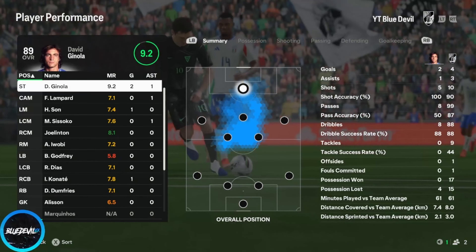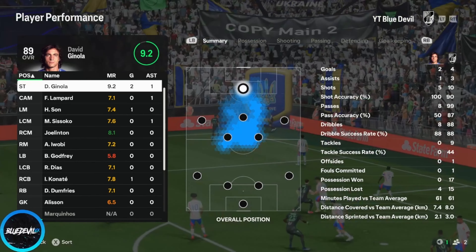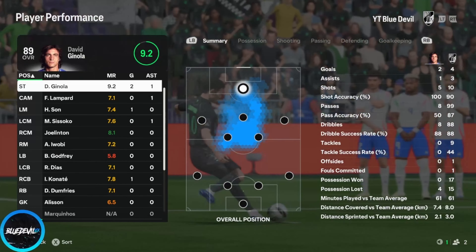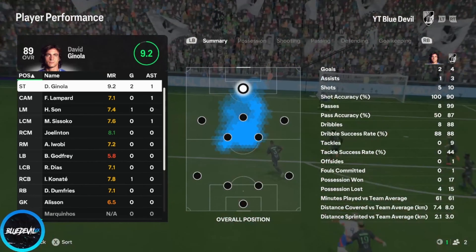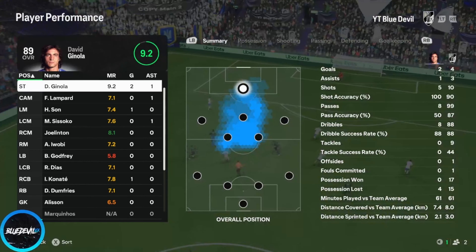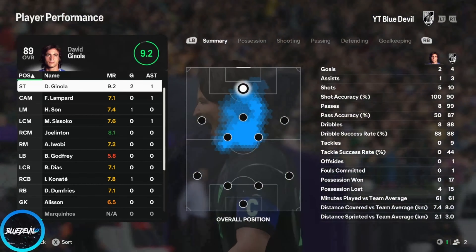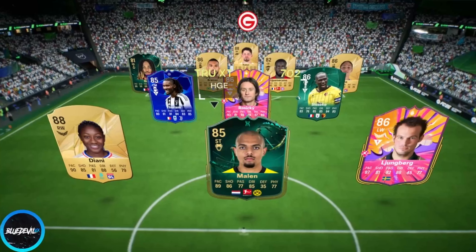First game with him at striker: two goals, one assist, and the guy just quit. He did miss one I felt he should have made, but that's my fault for putting an Engine on him — if I'd put a Hunter, Hawk, or Finisher he would have sunk that. Maybe I reassess and go with a Finisher. Great game overall in Division 1. Shot accuracy: five shots, two goals — 100% shot accuracy. Pass accuracy 50%, dribble success rate 88%, which is pretty solid. Really impressed with him, but I should be — it's a 3 million coin card.